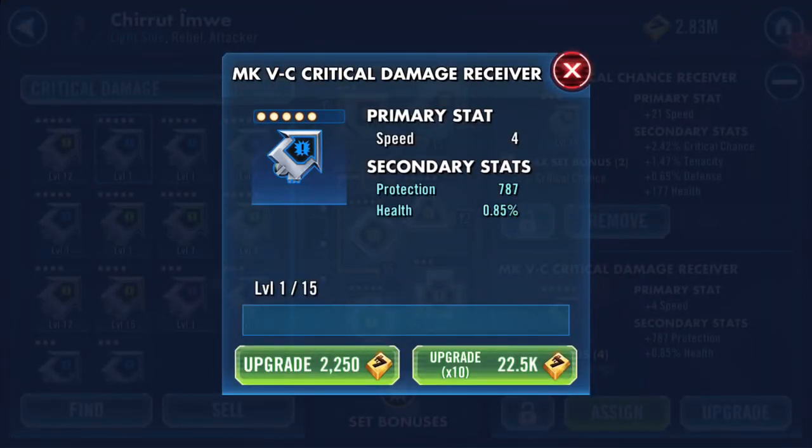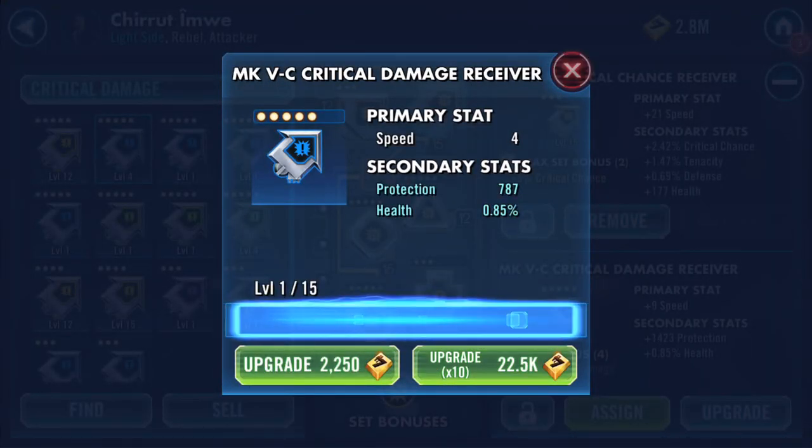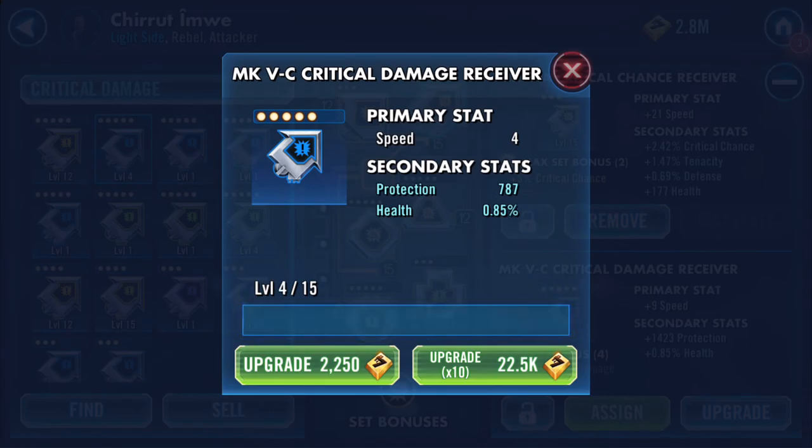As soon as I upgrade the first time, one of those secondaries is going to increase. Going again now - protection may increase again, or it could be health; it's completely random. This time it's health. That's the end of what a blue mod will give us on upgrades at this tier.